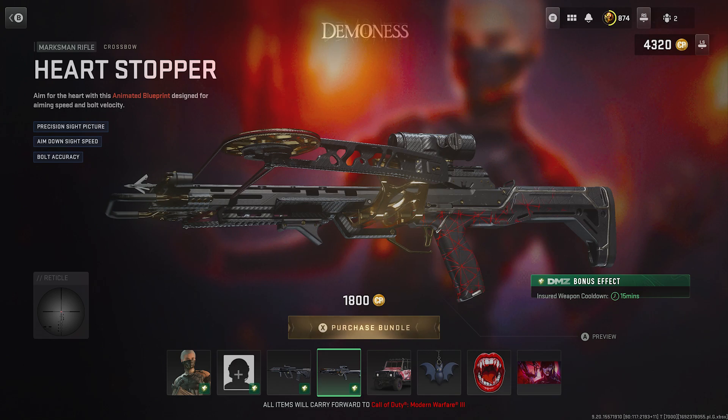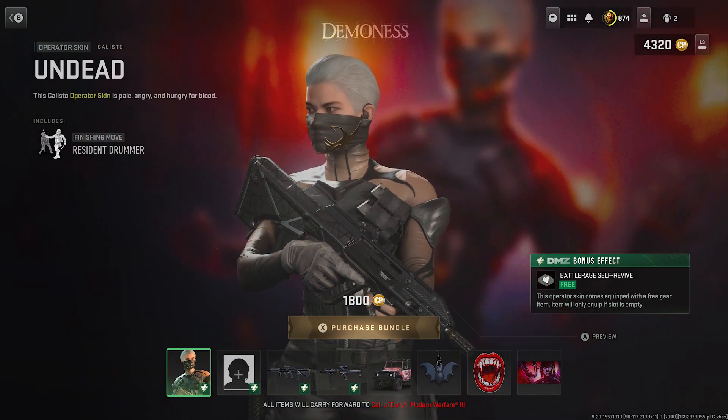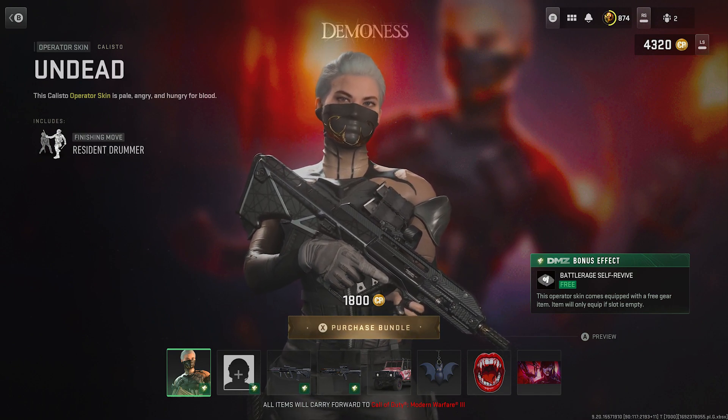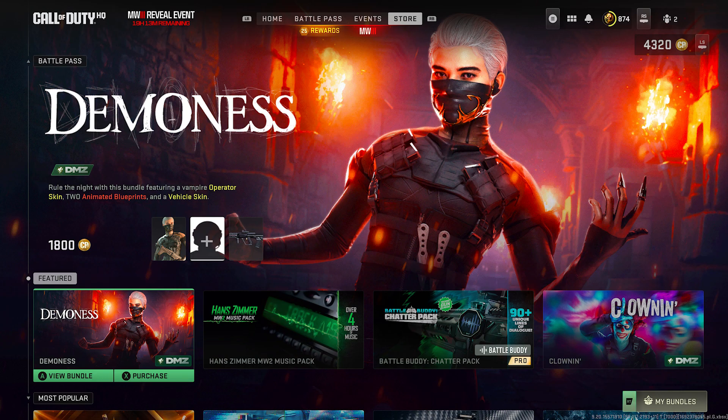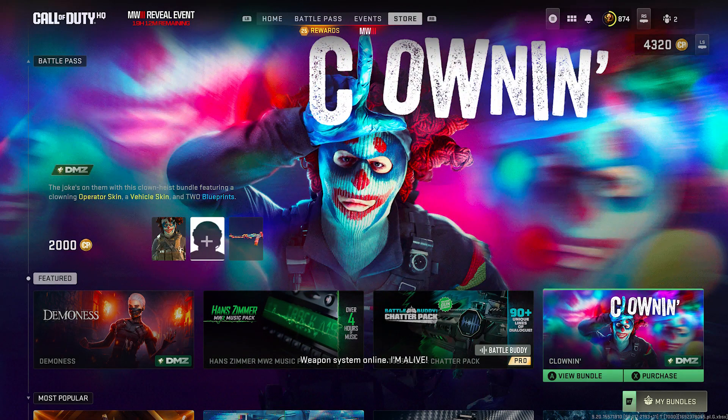It's a nice red and black — I love it. The skin itself I don't think is reactive, but it looks pretty decent. It looks much cooler on the thumbnail, but essentially it's the same one. The final thing we can talk about is the Battle Buddy Chatter Pack and the Clown Inn, which looks okay.